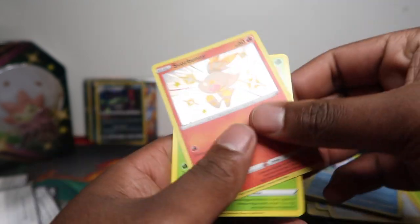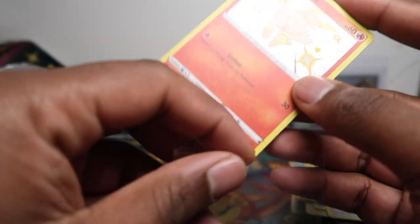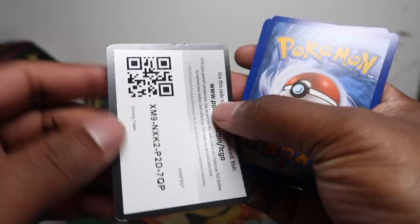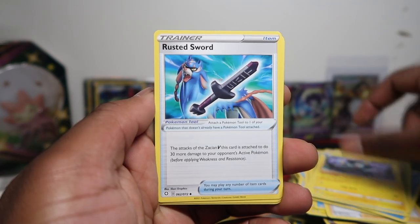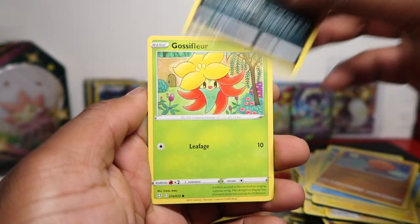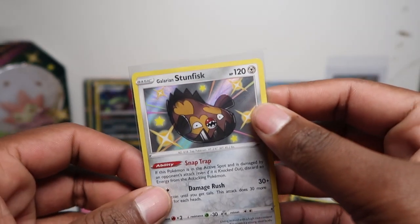Yanma, Snom, Scorbunny — Scorbunny is a very good one, I want to get one in minty condition. I think we pulled a few of them now. Still need to get a minty Rookidee, and still need to get the full evolution line — haven't got a Rillaboom, haven't got the Cinderace baby shinies. Those seem a bit harder to pull than the starter version. Gossifleur, Sunflora — cool, that's one in nearly every single pack!